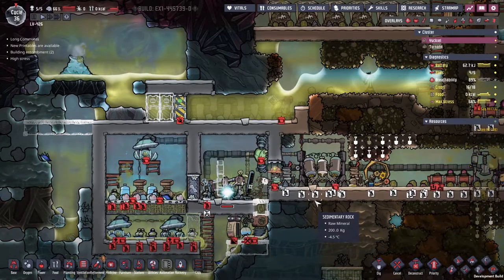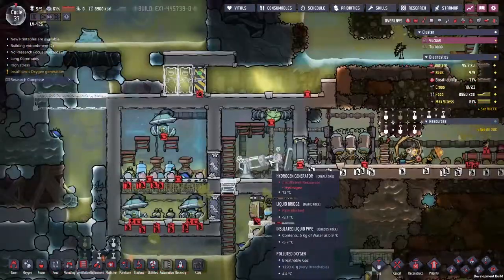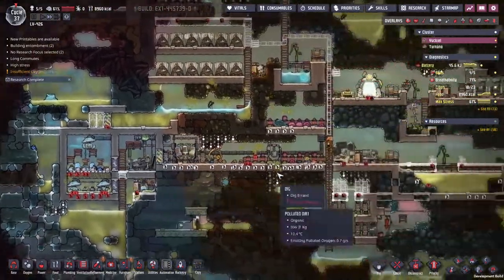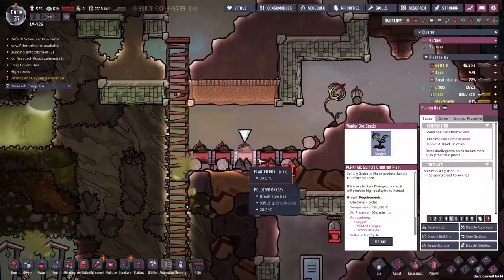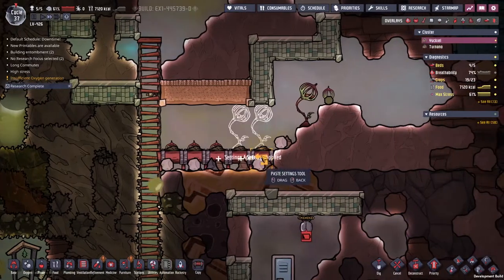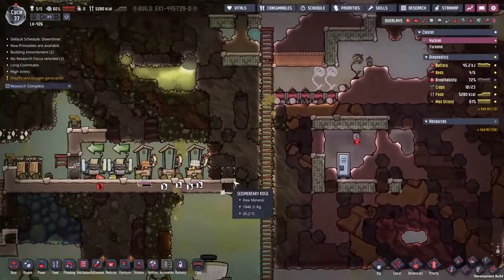I think it'd be quite nice to have a massage table, some nice pictures up on the wall, somewhere to go have a drink. That's that little issue dealt with. Of course, it's food. Over here, I've been getting myself a few little planter boxes down. It's not enough though — nowhere near enough. I think we need to build ourselves a nice little area over here.